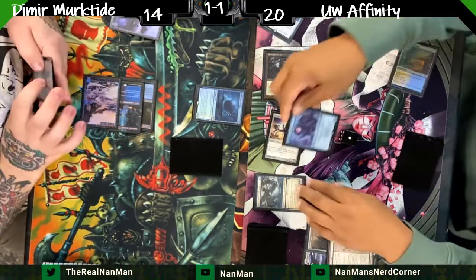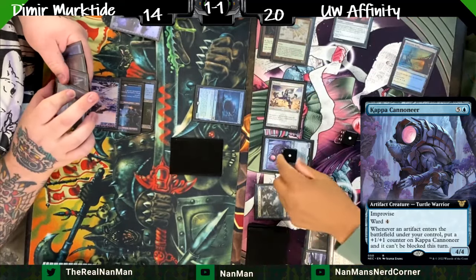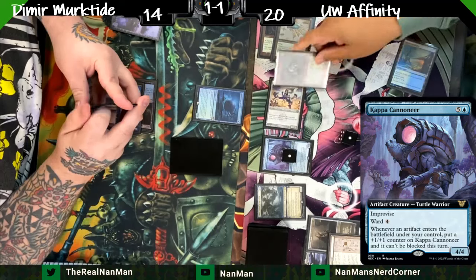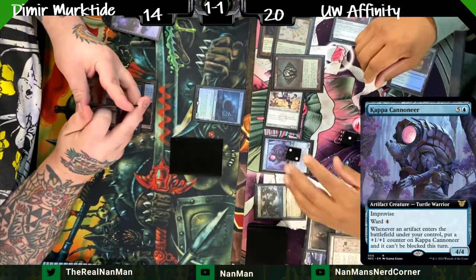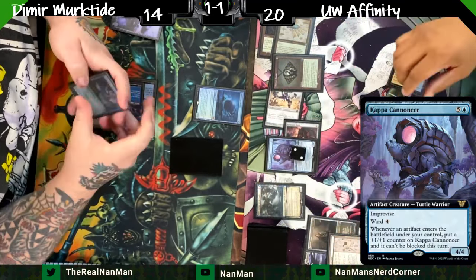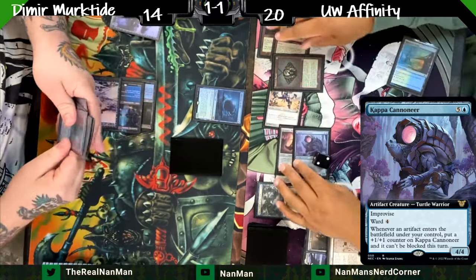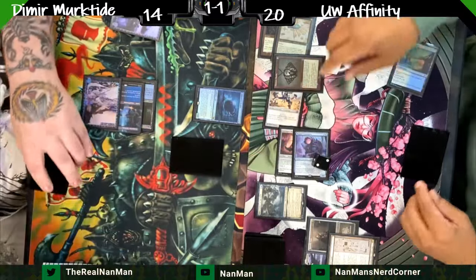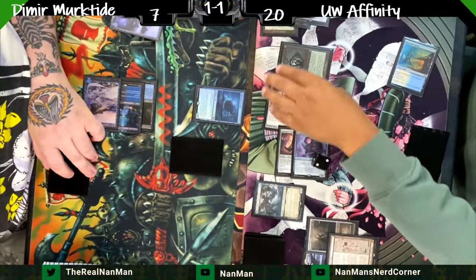Lava Spur Boots gives haste and Ward 1 — surprisingly powerful here. There's the Kappa Cannoneer. We continue casting Baubles — the Cannoneer keeps getting bigger, and with haste from Lava Spur Boots, that's six, seven points of damage — immediately dropping our opponent to seven life.